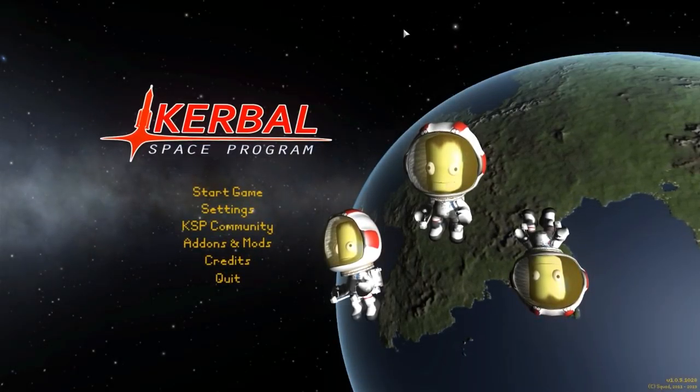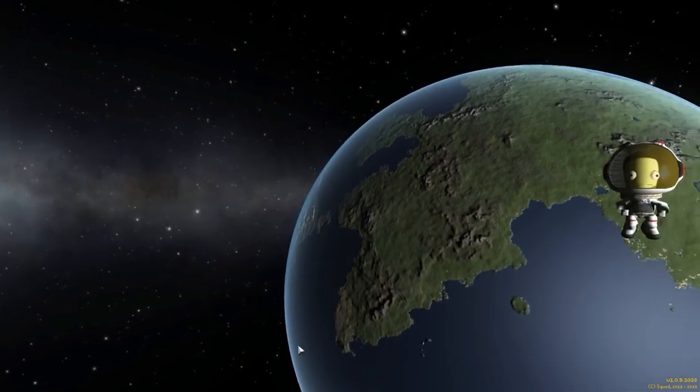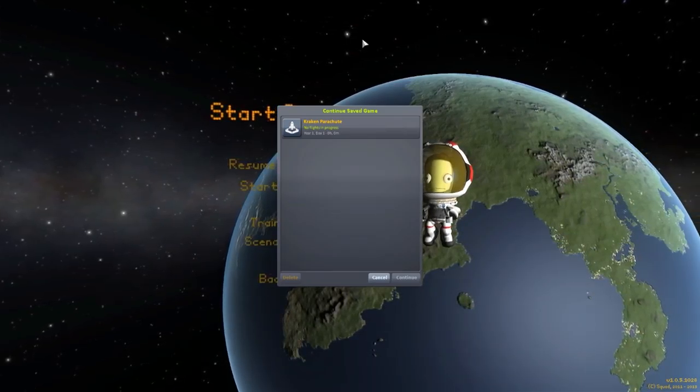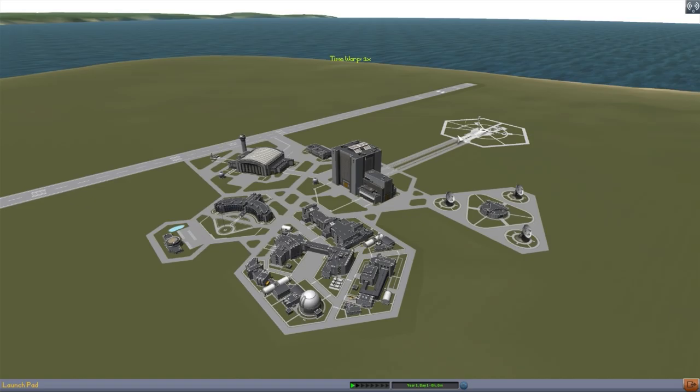Hello everyone and welcome back to Codobo Space Program, where today we're having a look at yet another wonderful mod, this time in the form of Kraken Parachutes, which is being made by forum user nli2work. What this glorious little mod looks to add into the game is Kraken-themed parachutes, complete with flapping tentacle action. And how could you not love that? This is certainly not one of those mods that falls into the category of useful, but I saw it, it made me laugh, so here we are.